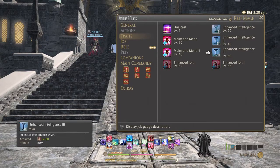Firstly, in traits at level 60, we acquire Enhanced Intelligence 3. This increases your intelligence by 24, which further increases the already impressive damage Red Mage does.